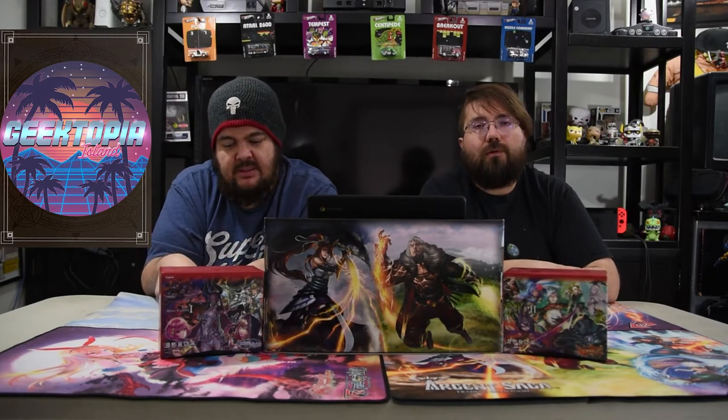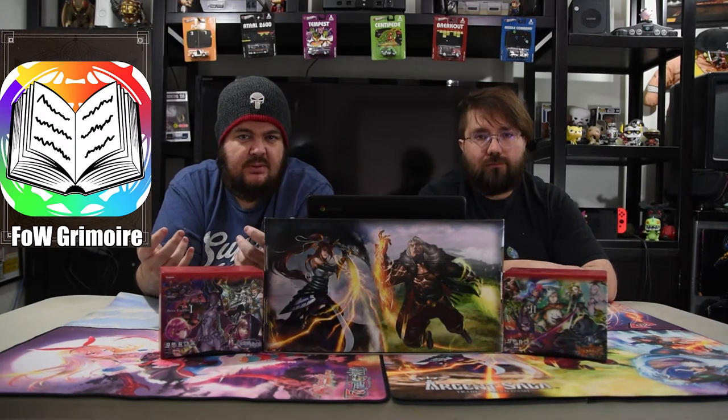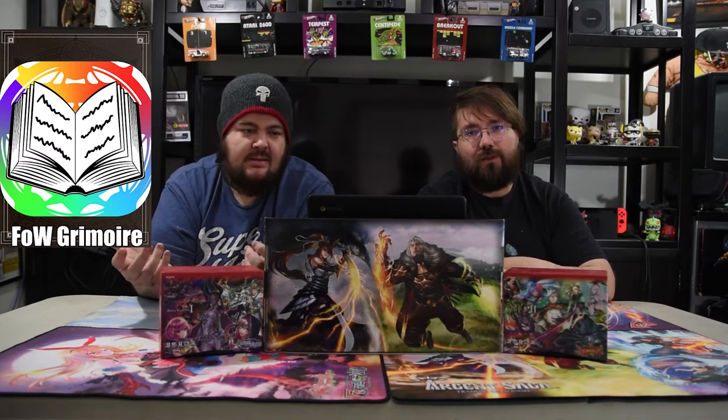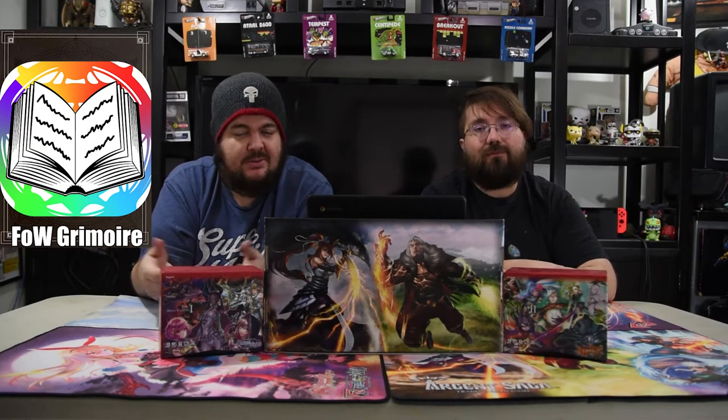We're gonna start off today with the red ruler — she's awesome. But before we get into it, guys, just a reminder that we do have a Patreon, the link is down below. It just takes a dollar to give us some love and support. Also down below is our link to the Force Wheel Grimoire, our own app for deck building for Force of Will. It took all three of us to figure out what we needed, and while we might be biased, the feedback we've gotten is pretty great, so check it out.